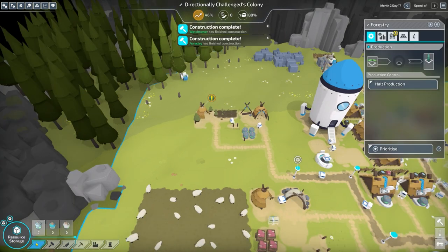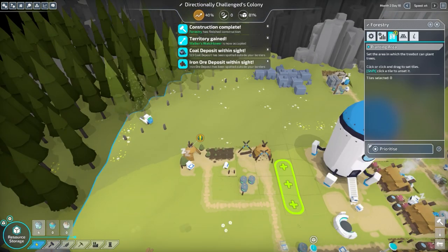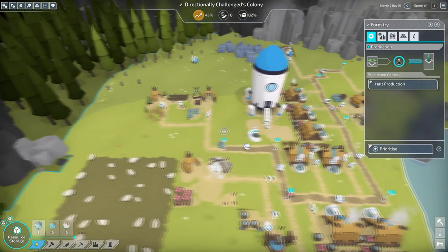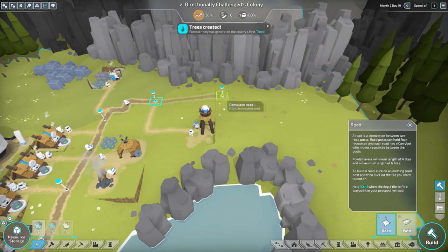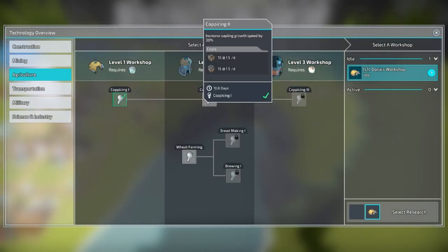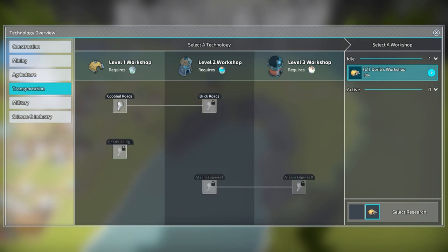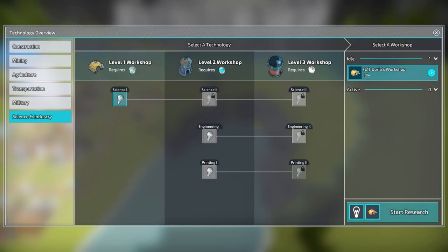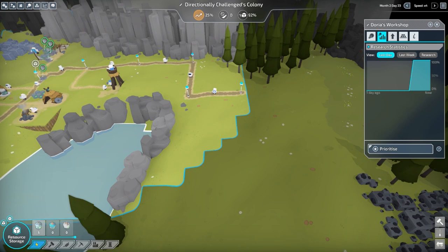I want to place logs — there we go, beautiful roads. Oh sweet, research complete! Alright, start new research — increases sapling growth speed by 30 percent. Let's move into research speed by 10 percent; let's start increasing research speed so we can do more. Oh, I love this game! Coal's over here — this is what we need, we needed coal.